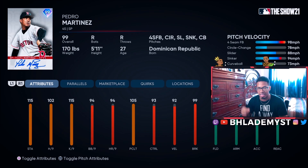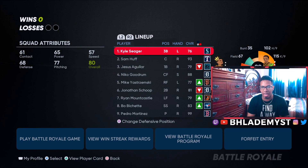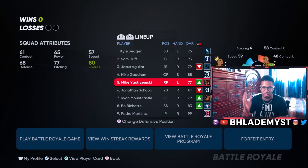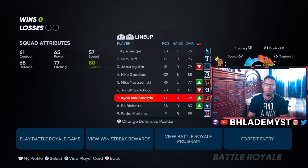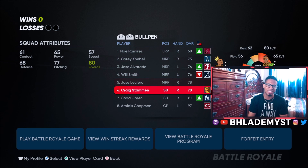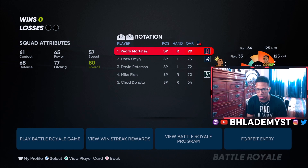All I ask is for you guys to hit that like button, red subscribe button, and if you're new turn on the channel notifications. We got a pretty good lineup: Kyle Seager, Sam Huff, Jesus Aguilar, Nico Goodrum, Mikey Zremski, Johnson, Scope, Ryan Mountcastle, Bobe Shed, with some bench players and a decent bullpen featuring Chapman. Let's hop in and have Pedro start game one.